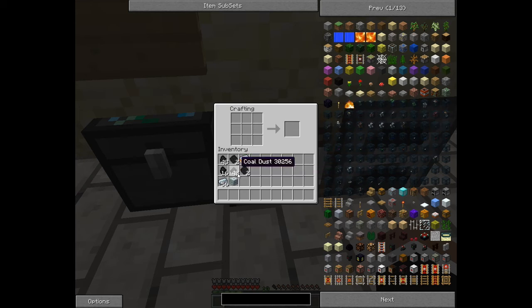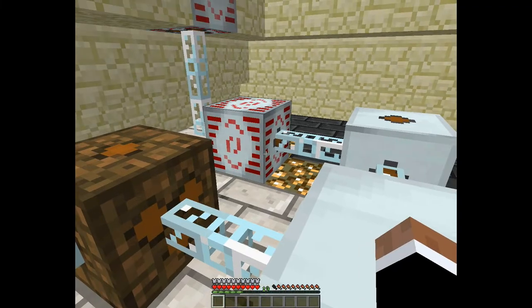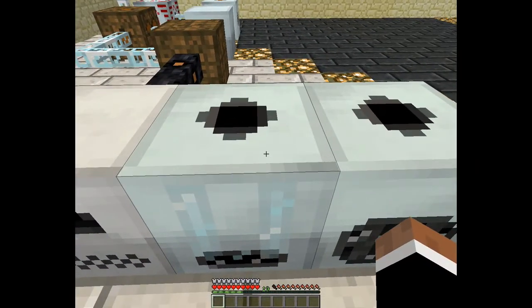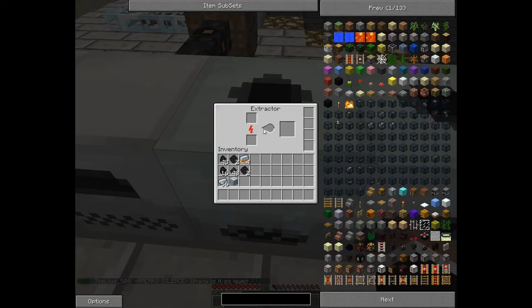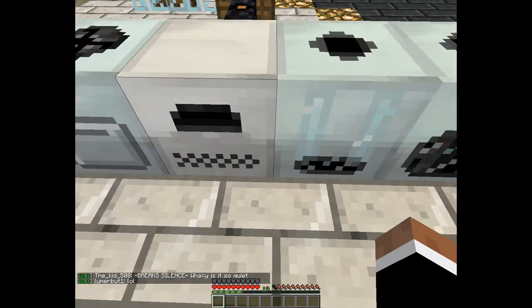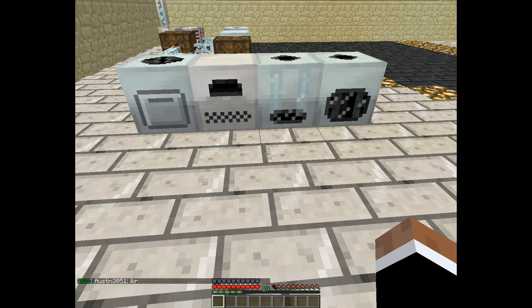What that will allow you to do is make higher advanced machines. You'll need an advanced machine block for, I believe, an MFSU, a rotary macerator, singularity compressor, and a higher extractor. Those are part of the advanced machine mods we have currently installed on the server. Hopefully this has been a helpful tutorial, and as always, good luck and happy building.